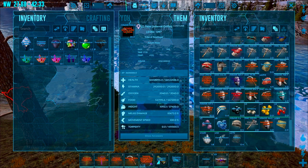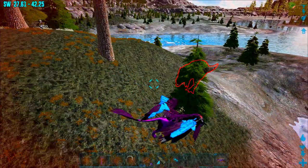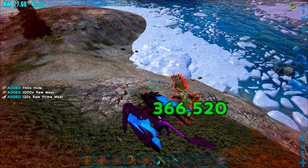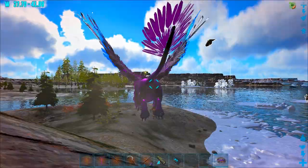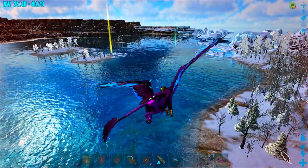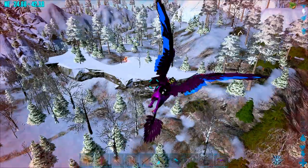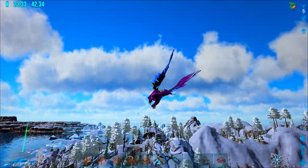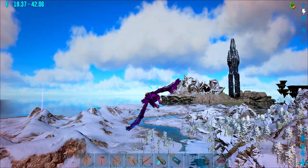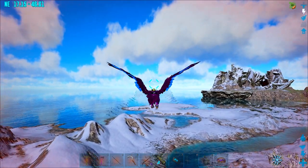Anything else down here that we got? I really gotta empty this guy out. Oh, we got Electronics and Element from killing the Tech, I guess. I love how this thing shows things turn red when they've aggroed to you — he just aggroed to me. That is so cool. Just want to see if there's anything else amazing over here. I know there's many, many Bionic Gigas in the region. That's pretty awesome.